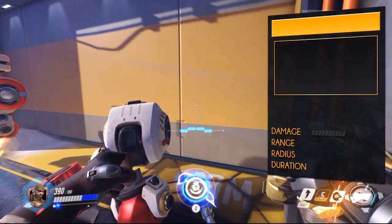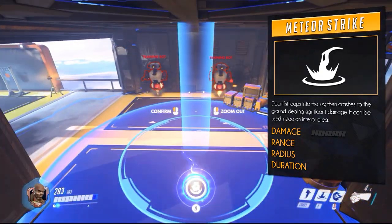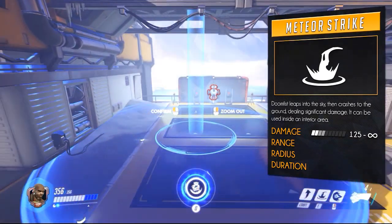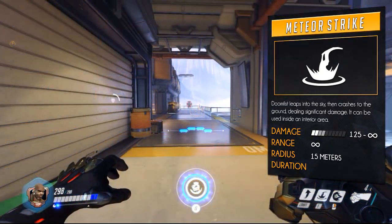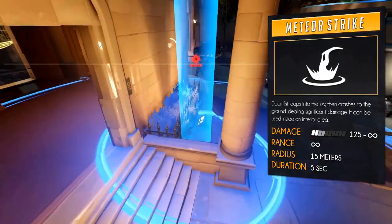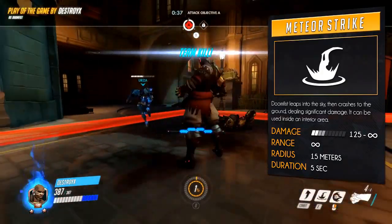We saved the best for last — his ultimate, Meteor Strike. Upon activation, Doomfist launches into the air and comes down with enormous force to crush any enemies beneath him. It deals 125 damage at the edges of the 50-meter radius but can instantly kill any hero with a direct hit. It takes a short while between pressing the button and crashing down, and enemies can see the outline, making it a bit harder to use. Still, it's very powerful and can wipe the entire enemy team when done right. Combine it with Graviton Surge or Earth Shatter for maximum effect.